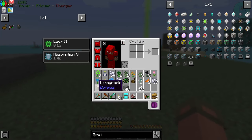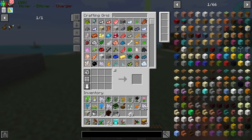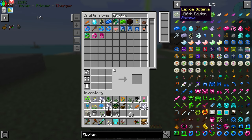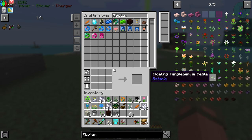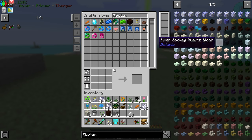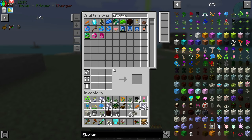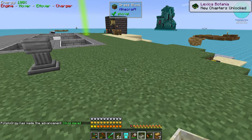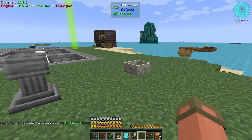I know we're gonna use living rock for our mana pool - wherever that is. There's so many things in this mod. Ooh, Gaia's guardian head - yeah, look at that. Oh, it's my head. I am Gaia. There we go - our first little mana pool. This is gonna collect our mana once we start creating it and sending it out into the world.